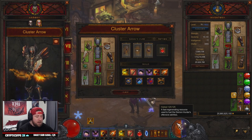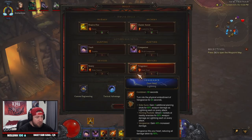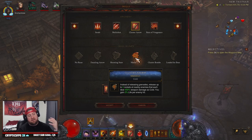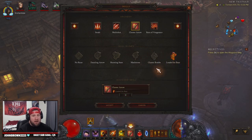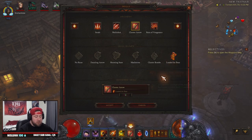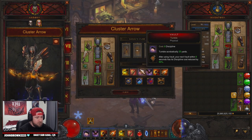Into our skills, we've got Evasive Fire — Focus rune — to give us the maximum amount of hatred back every time we hit it, because we're going to be spending a lot of hatred in this build. For Cluster Arrow, there are a few different ways to do it: Maelstrom is very good for speed builds, Loaded for Bear is also good for speed builds, and then Cluster Bombs. Those are your main three runes to cycle through. For higher GR pushing you're either going to rock Loaded for Bear or Cluster Bombs — that's totally up to you.